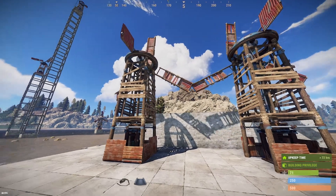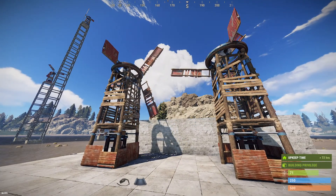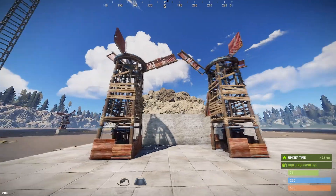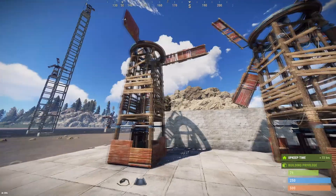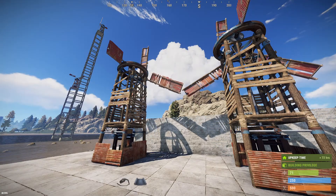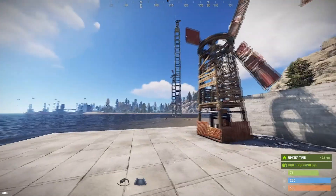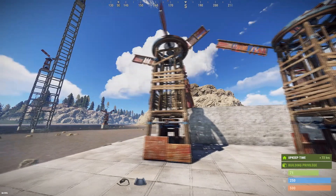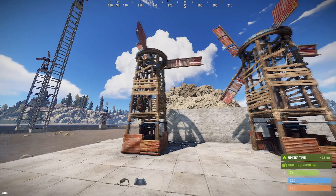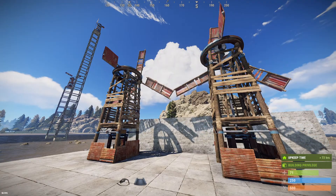There is some rumor that the direction in which the blades face affects the output — that is not true. I tested this extensively and have been unable to find a case anywhere on a vanilla server where the direction the blades are facing has any substantive impact on output. However, you do have to watch out for placing them close to objects that are three or more wall heights tall, because that definitely will block them and stop them from operating.